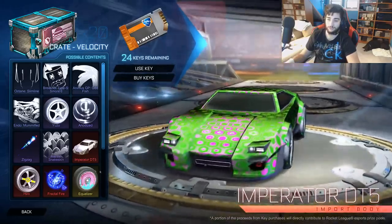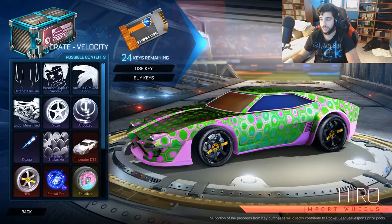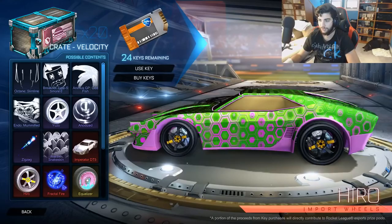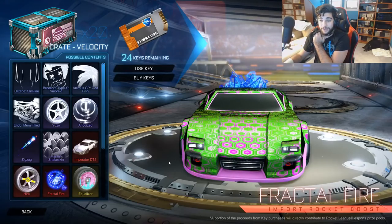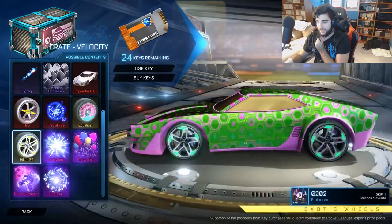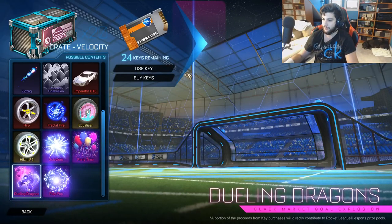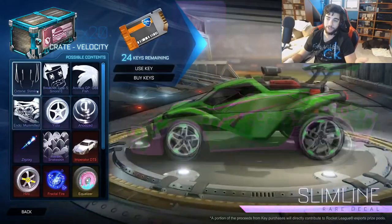Then we have Zig Zag which is a trail, and the Mantis Snakeskin — they've been putting Snakeskins in for all the new cars. Then we have the new car which is pretty awesome. I've now gotten to try it before the video and it's pretty good — it's a pretty long hitbox, kind of reminds me of the Mantis. Then the Hiro wheels, which are pretty cool sport-like wheels. Then we got Fractal Fire which is a boost. And we have the Equalizer wheels, which remind me a lot of the Discotec wheels but a little different. Then Sub-Zero, Party Time, and the brand new Dueling Dragon, plus Polypop — hopefully we can get one of the two new goal explosions.